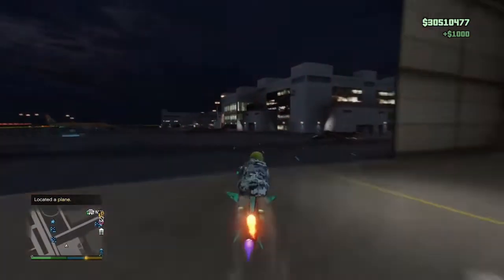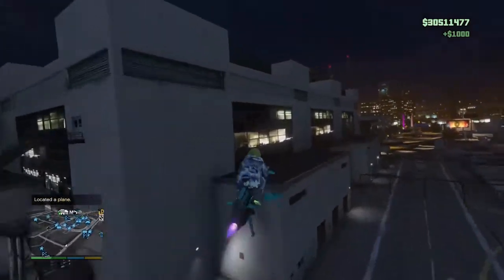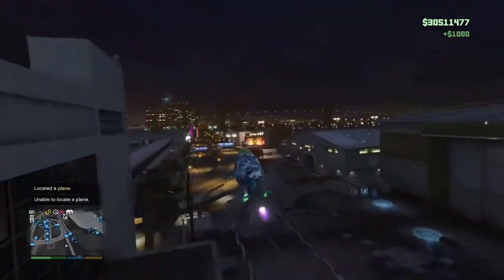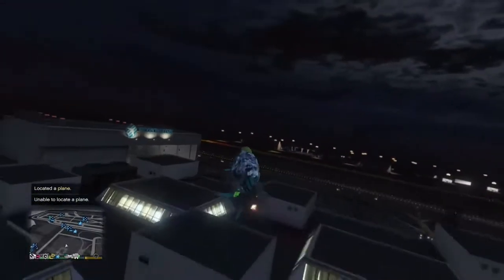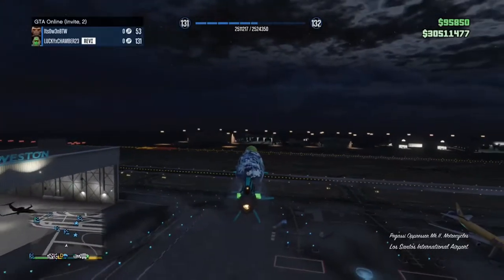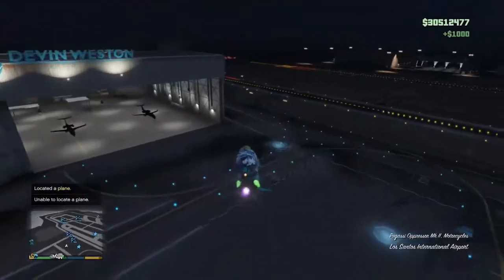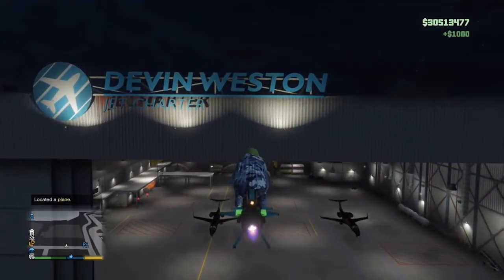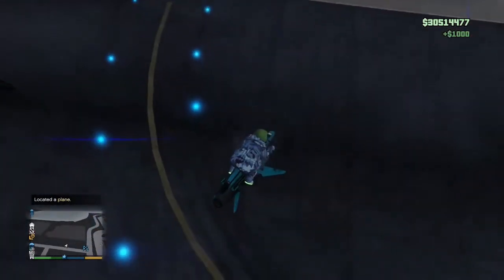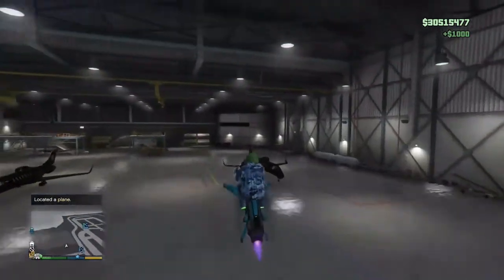Now I'm going to drive out of the airport real quick to show you. As you can see my money is static right now — nothing is gaining. Once I go into the hangar or within a certain radius of the airport, I start gaining $1,000 every two seconds. This glitch is insane.